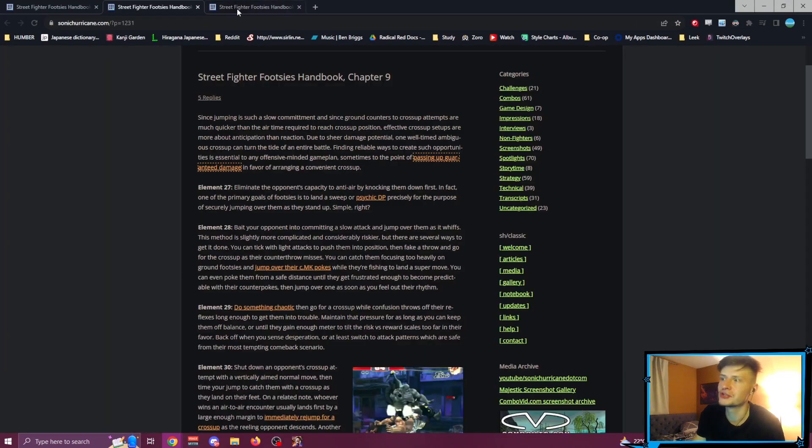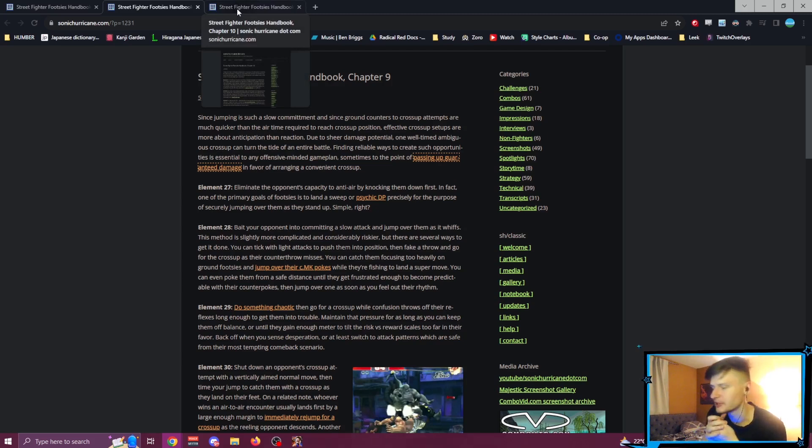That's something you should aim to do in Street Fighter 6. You're not going to drop your combos to get a jump-in all the time, because some combos give you such good oki in Street Fighter 6. But the idea is there — getting a nice cross-up is hard to deal with as the opponent. You can't just DP it. A lot of anti-airs won't hit it, so it's a very nice thing to want to set up.